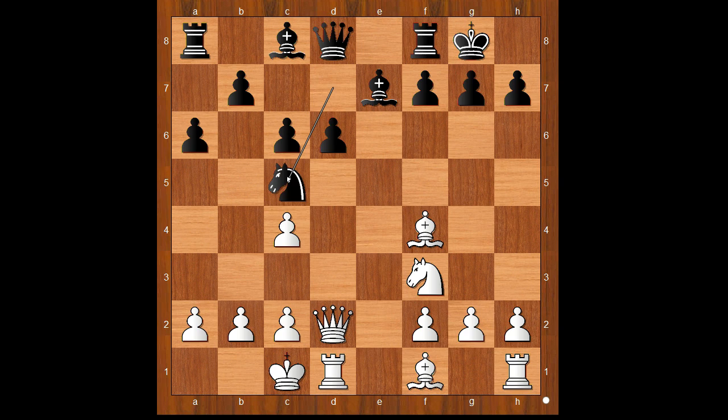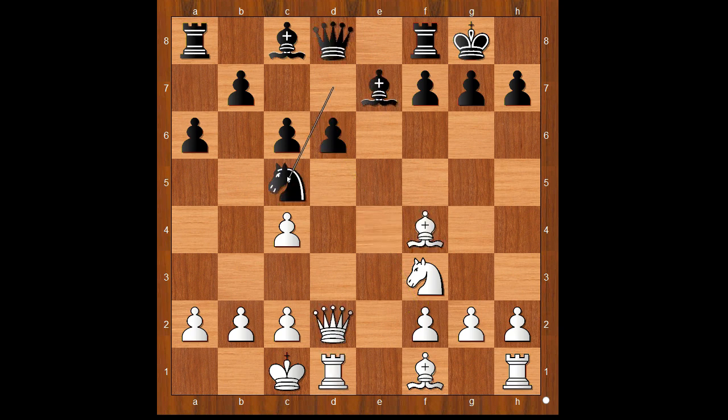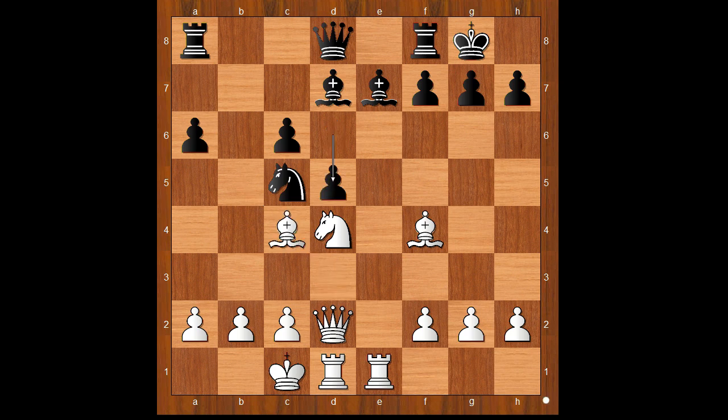Knight to c5 was played and now bishop to d3. Let's take it back — if bishop takes on d6, bishop takes on d6, queen takes on d6, queen takes on d6, rook takes on d6, knight to e4, and black gets the pawn back. Back to our game — that is why Lohavirap played bishop to d3. b5, knight to d4, bishop to d7, rook from h to e1, bxc4, bishop takes on c4, d5, bishop to f1 — if bishop goes to d3, then knight takes bishop check. That's why Lohavirap played bishop to f1, bishop to f6, and black's position is fine.